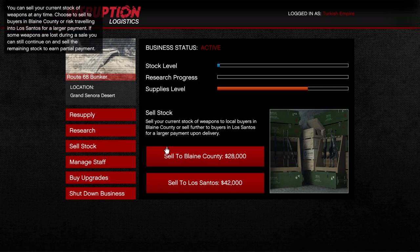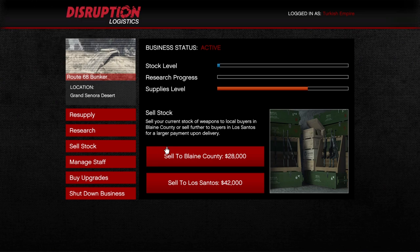When it comes to selling, if you sell in Blaine County — this applies to every bunker — you get no bonus, just the raw value of your stock. If you sell in Los Santos, you get a 50% bonus. So always sell in Los Santos.